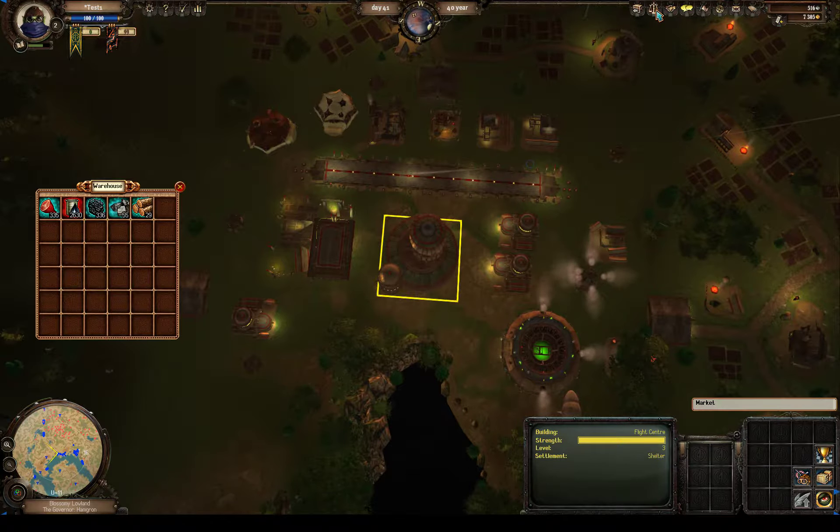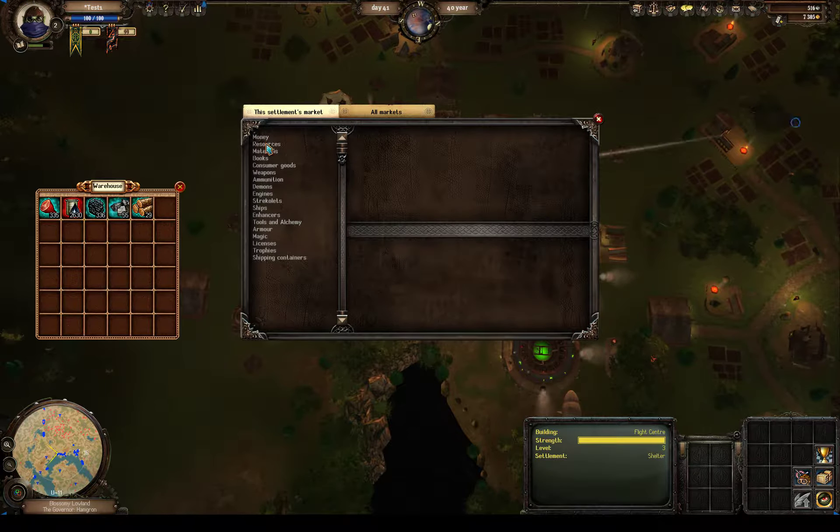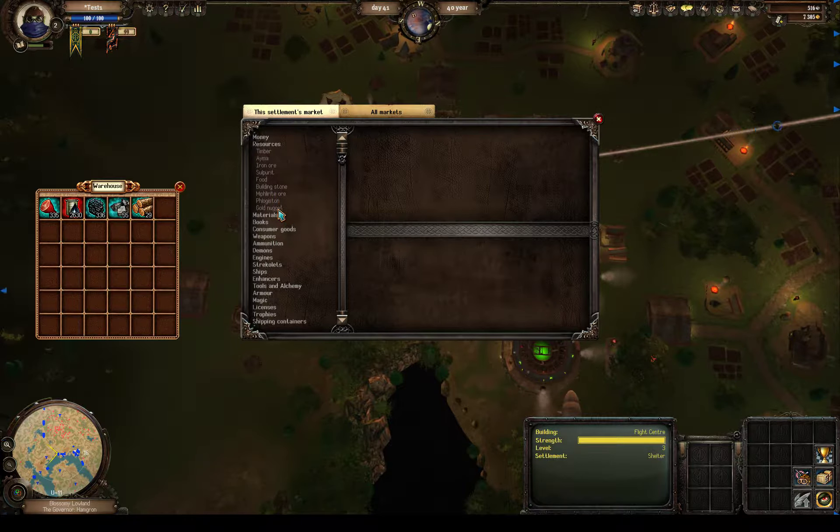Let's go to resources on the market: timber, Ima which is oil, iron ore, sulfur, food, building stone, mifrite, flogastin which is coal, and gold nuggets which you can randomly find on the ground and are worth an absolute fortune. Good luck ever finding one, but if you do, get to a base before somebody kills you — don't tell anyone in chat that you found it unless you're in a safe area, because you might get ganked, just like in EVE Online if you said 'hey I got a cap ship blueprint.'